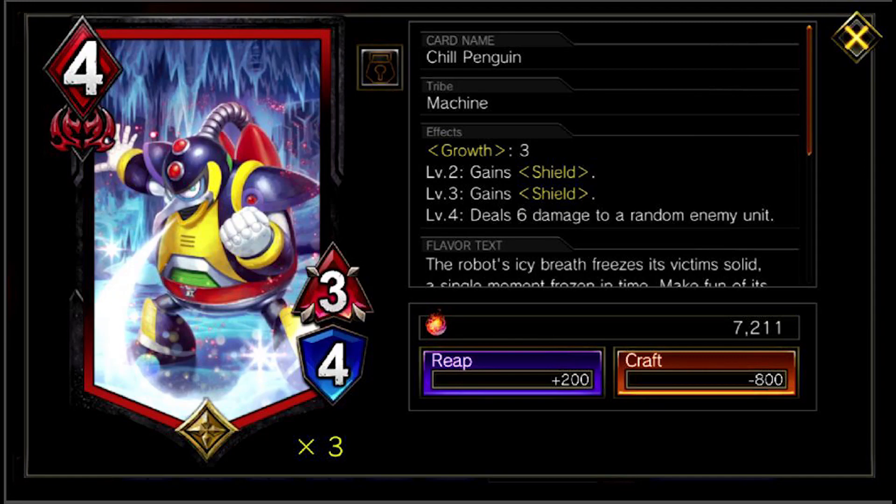On to the stats: he is an epic rarity 3-4 with growth 3, meaning it needs three growth points to level up. At levels 2 and 3 it gains a shield, and at level 4 it deals 6 damage to a random enemy unit. It costs 4 MP to play.